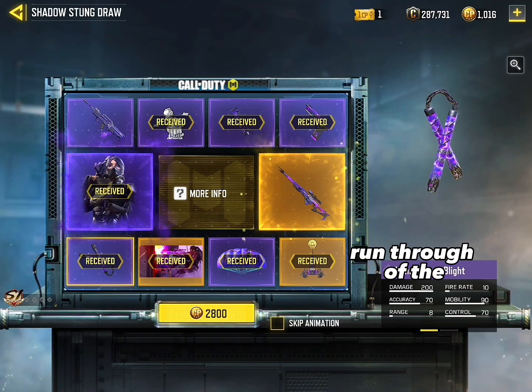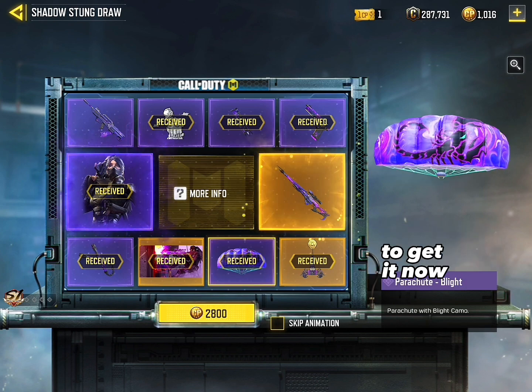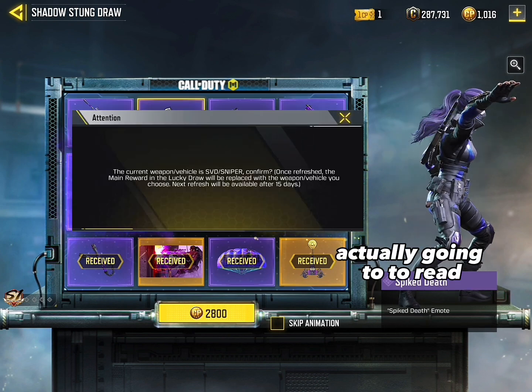And there's the SVD — I have pretty much the whole draw. I honestly got it for the Nyx skin. Here's a quick runthrough of the other things you'll get if you do decide to get it.